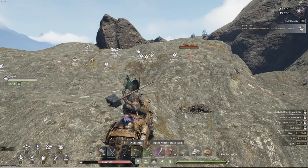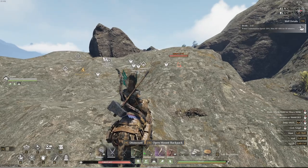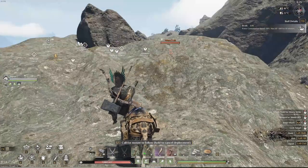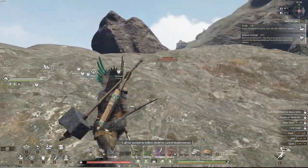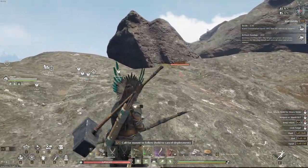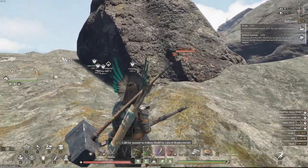Okay guys, here we are over at the volcano — we've got a level 48 vulture. Vultures, these guys are really fun — not really — but you're going to want to make sure you have some heals, because if you're not careful these guys can one-shot you.